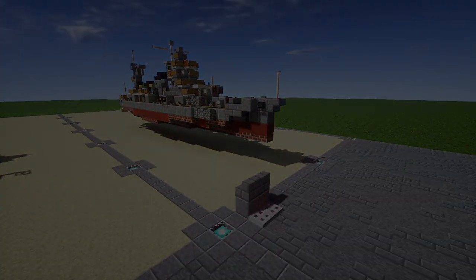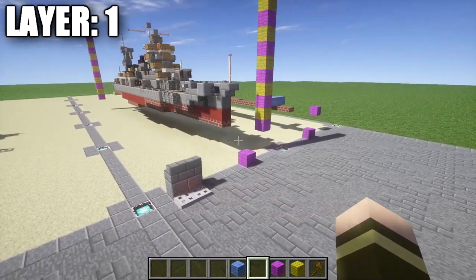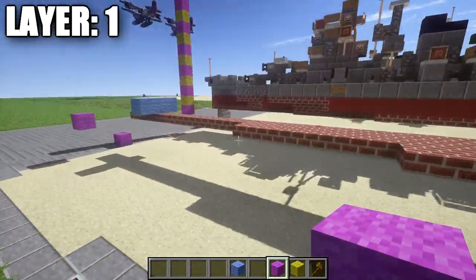Alright guys, moving on to layer one. For these first few layers I'm going to be doing basically half on camera, half off, just to cut down on the length of the tutorial. It's basically symmetrical on both sides. Once we start getting into the superstructure I'll switch back to doing it all on camera. Pretty much for our first three layers I'm going to do it half on camera, half off, just to make it easier and cut down on some tedious tutorial time.